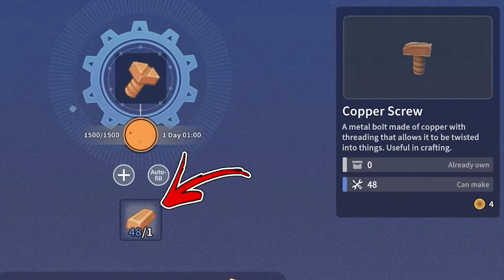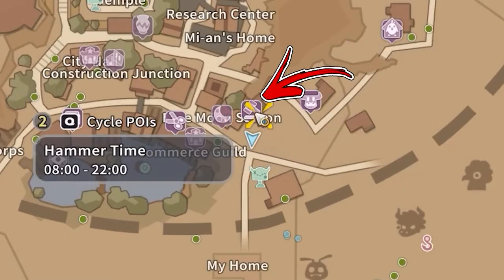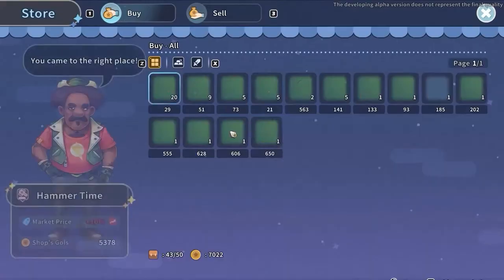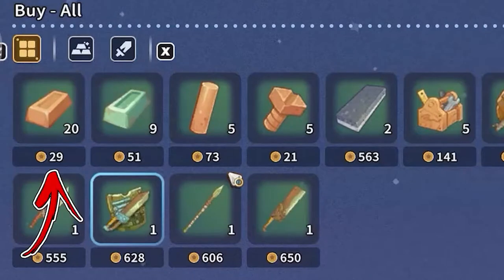To farm the copper bars you need for this recipe, the easier way to obtain them is by going to the shop called Hammer Thyme. From here you will be able to buy up to 20 copper bars each day for a price of 26 gold each.